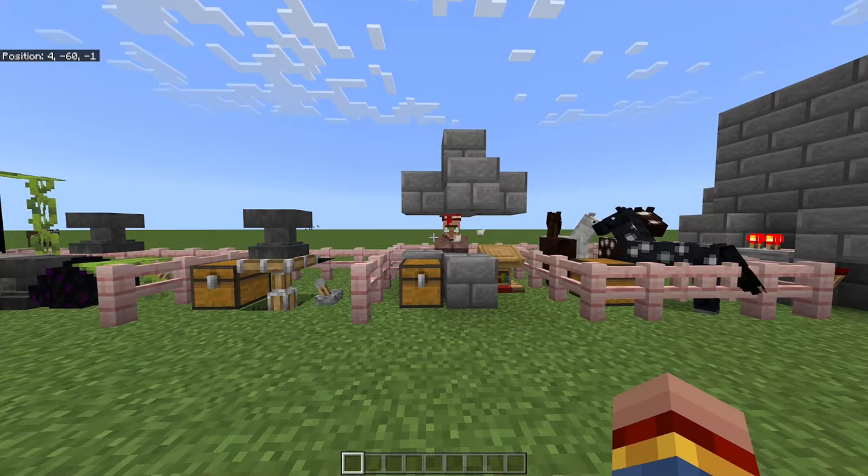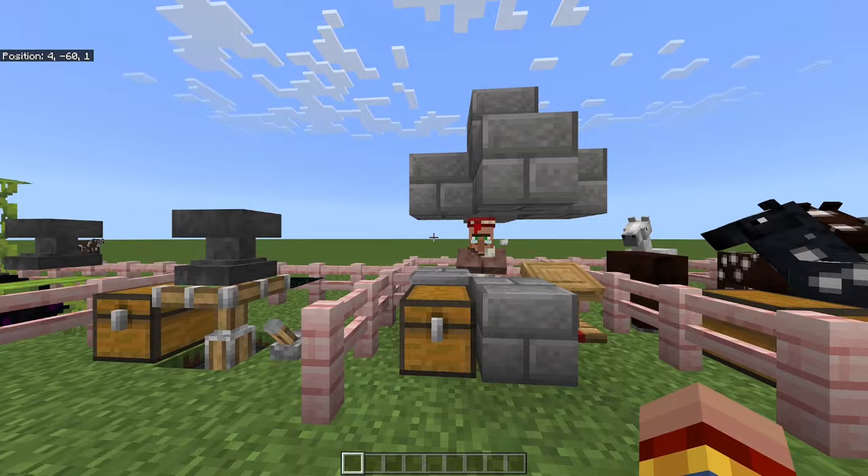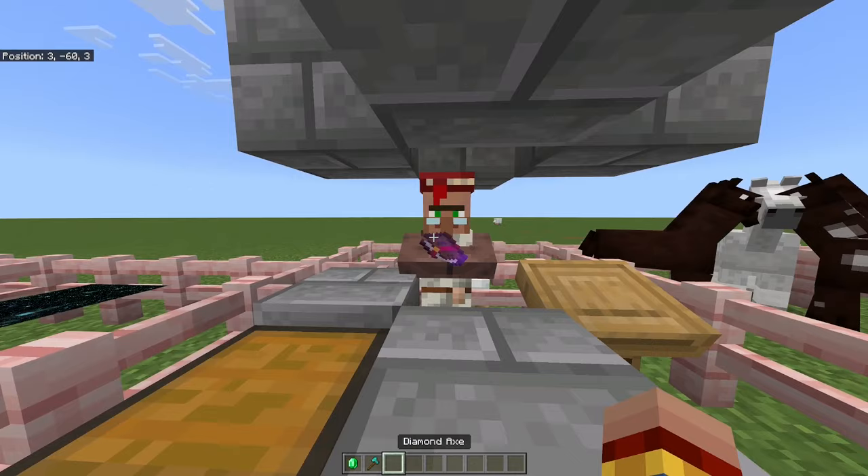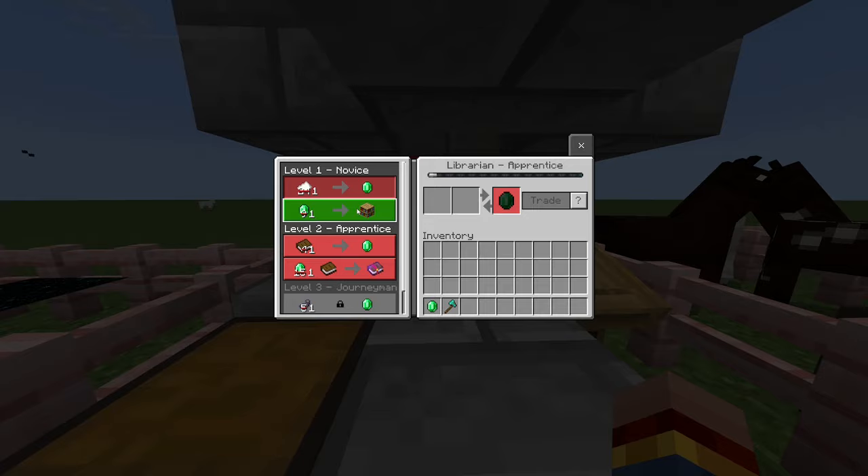Next, we have an infinite emerald duplication glitch suitable for all kinds of worlds. In order to perform it, you just need an emerald — and a good axe if you want to be more efficient. This librarian villager has been cured several times and will sell you a bookshelf for one emerald.